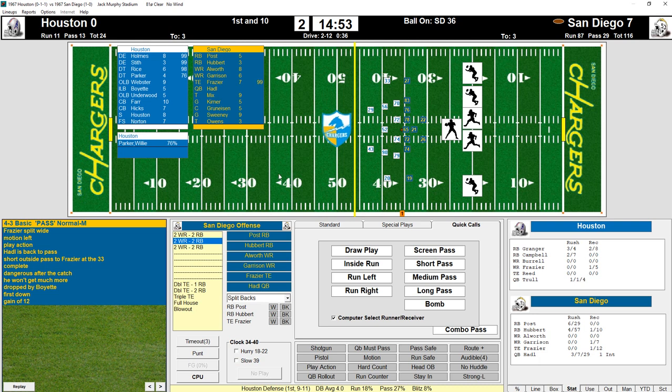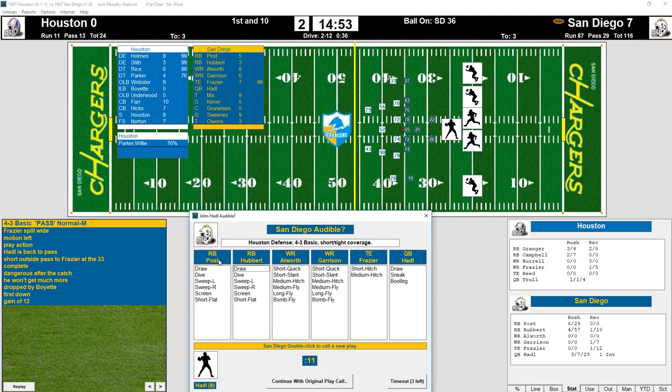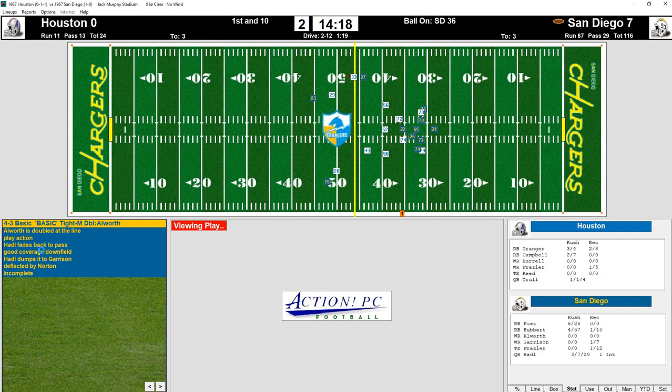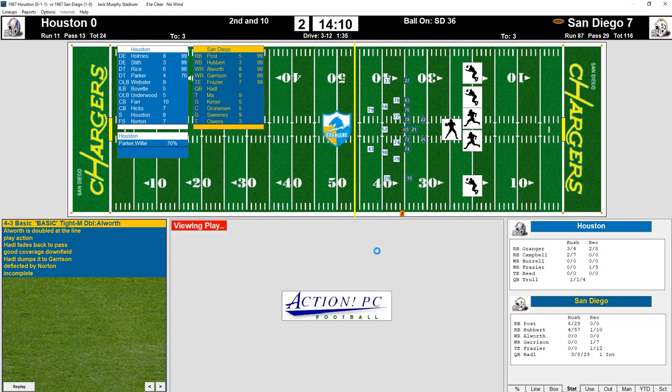First down, gain of 12 — it's first and 10. Let's do a play action, keep both running backs back, and go for a bomb. Let's see a little deep bomb. This came up on my other screen but you could audible because it tells you what Houston's defense is calling. We'll continue with the original play call. It was doubled and incomplete. Let's try a draw play.